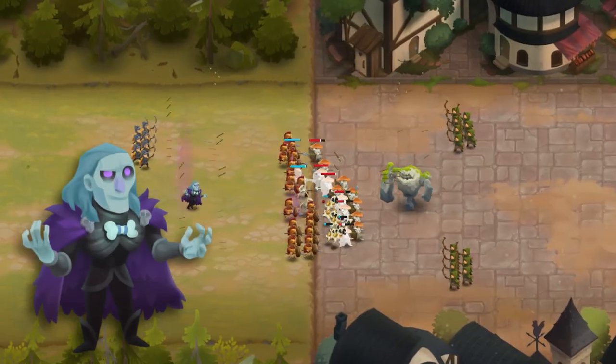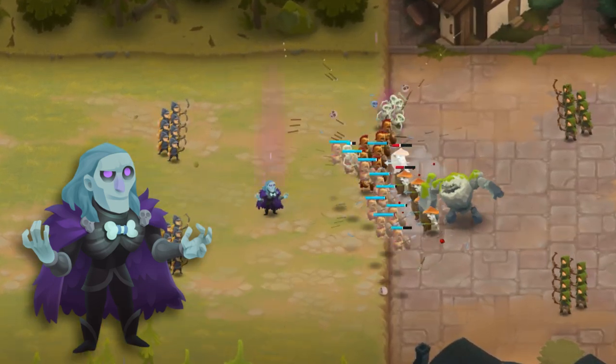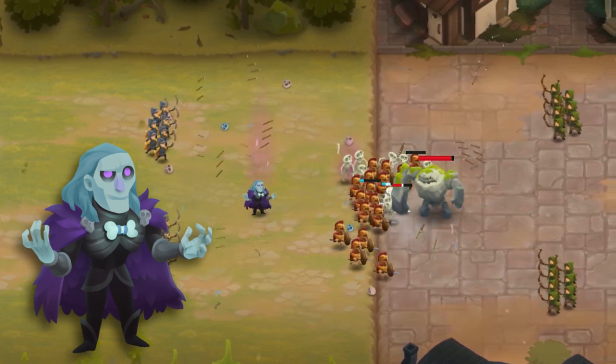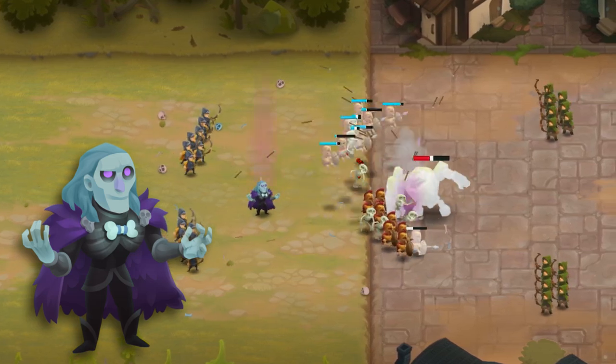Necromancer puts the skulls of fallen units to better use. Using ancient rituals and the remains of fallen heroes, he is able to summon whole units of undead warriors. Each of his casts summons groups of 1 to 5 skeletons to his aid.